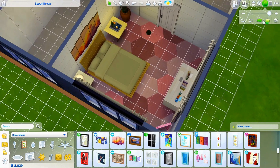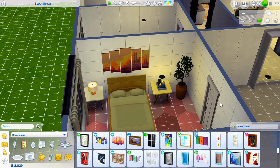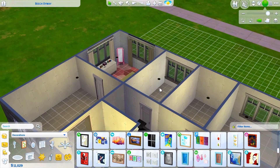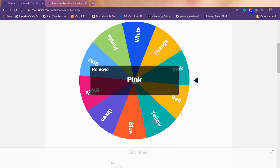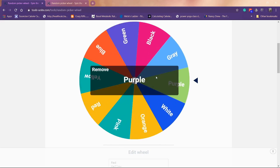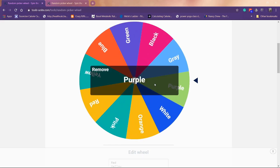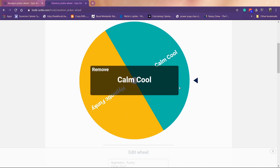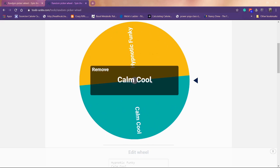Not too bad, not too bad. Now let's do the toddler's room. Spinning for wall color — purple. Spinning for floors — purple floors too. And decoration style — calm and cool again. So purple everything with calm and cool furniture.